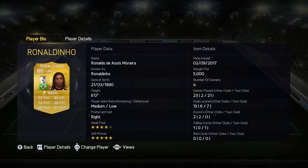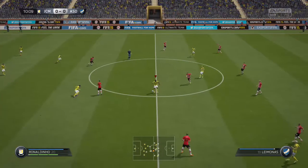So on FIFA 15, he was an 80-rated card with 53 pace, 72 shooting, 85 passing, 85 dribbling, 29 defending and 61 physical.